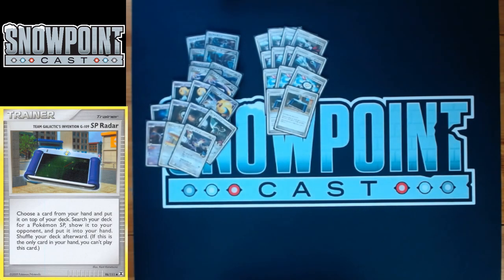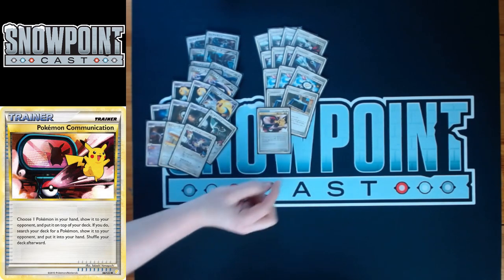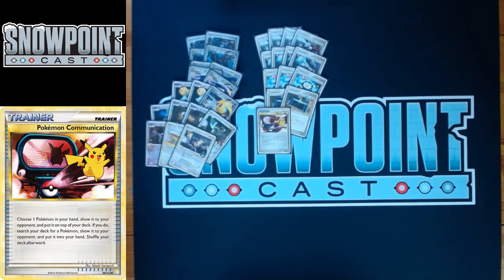You play two SP Radar. SP Radar says put a card from your hand on top of your deck and then search your deck for a Pokémon SP — kind of like Bebe's but as a trainer, which is really good. Lets you find those Level X's and tech SP Pokémon like Crobat consistently. You play one Pokémon Communication as well, which does the same thing but for any Pokémon — take a Pokémon from your hand, reveal it, put it in your deck, and search for any Pokémon in return.